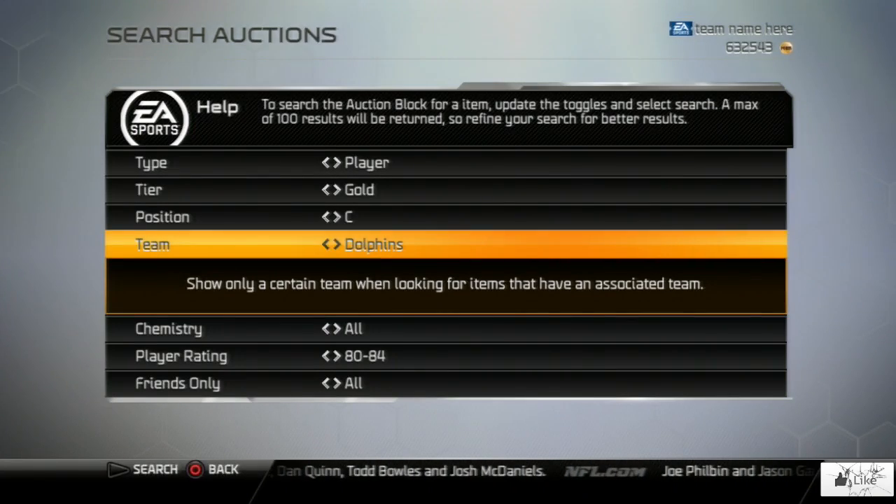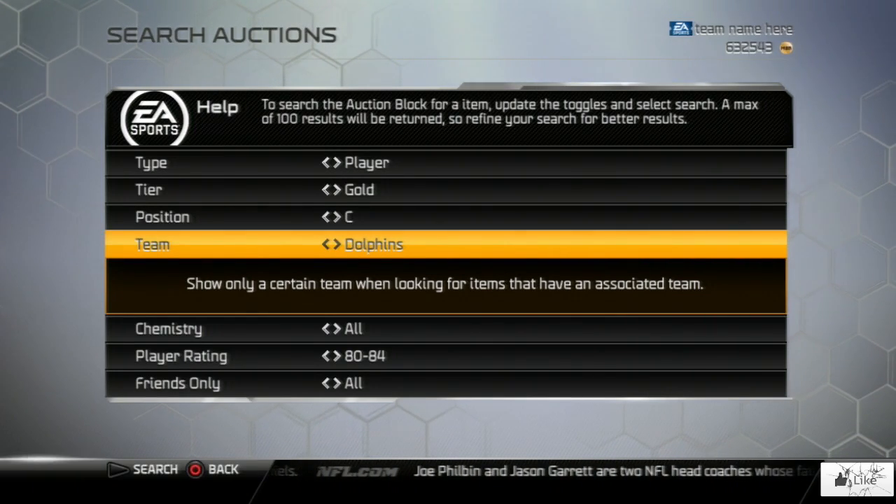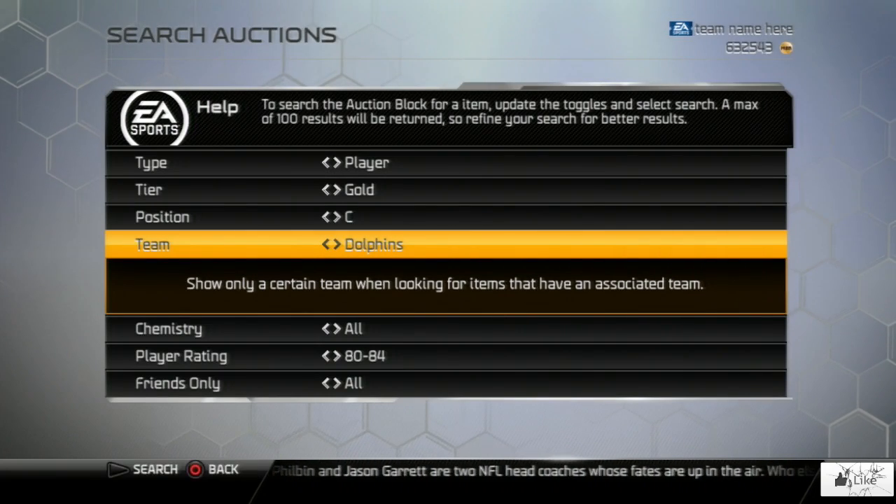What's going on guys? Welcome to part 2 of how to make coins using gold cards in Madden 25 Ultimate Team. We're just going to pick up right where we left off in part 1, and that's at the center position.